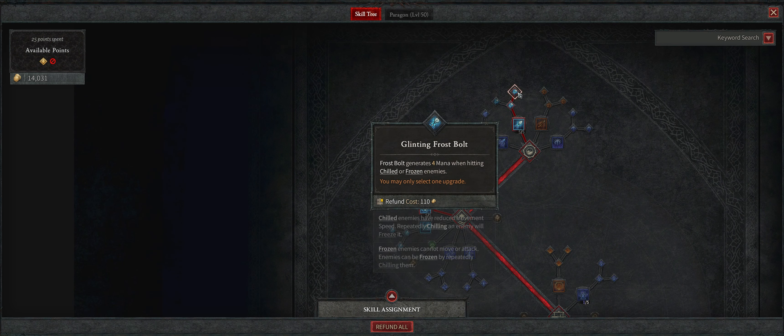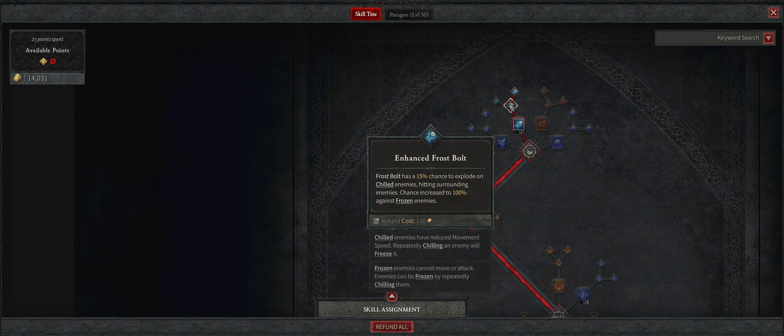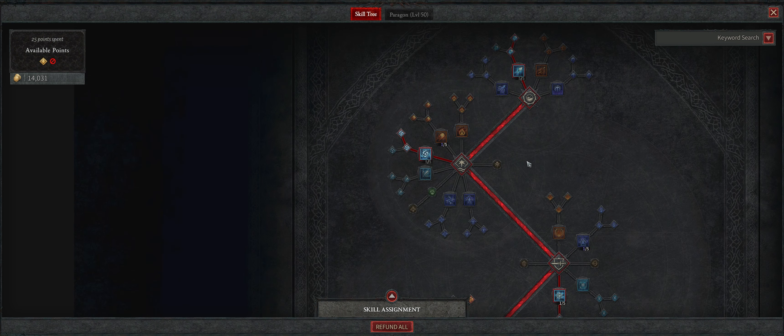Frost Bolt — this is mostly just for generating mana when my other skills are eating up all my mana, so this is like my last resort. It does pretty much the lowest damage of all my abilities but it doesn't cost anything. I've got this upgrade so it has a chance to explode, and it gives me four mana on chilled or frozen enemies.